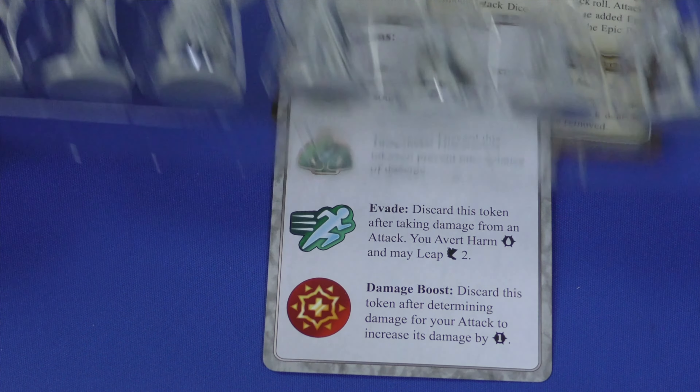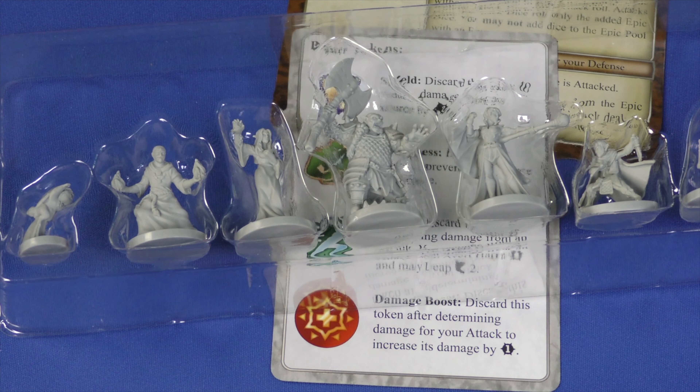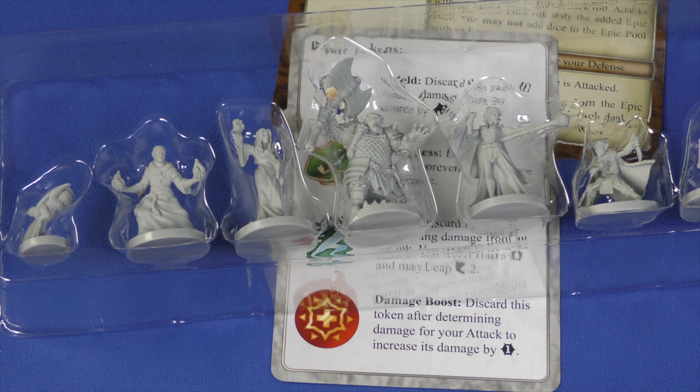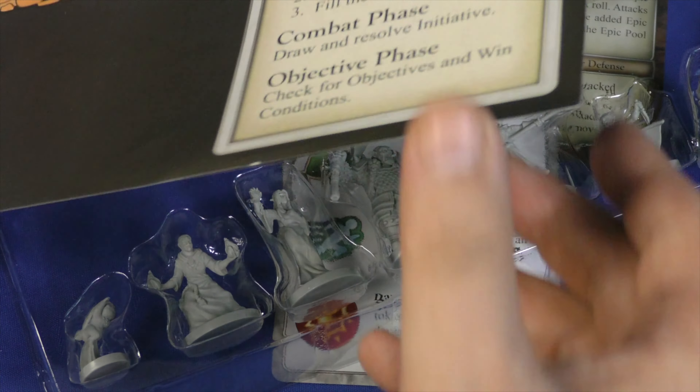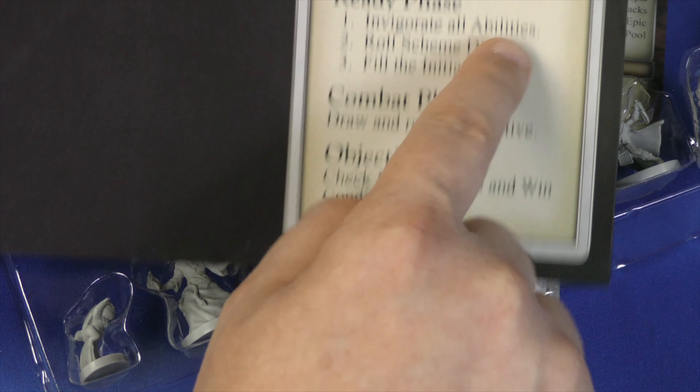That's the way the game works, though there's a lot more involved. You have miniatures for your characters and standees for the different monsters. Each one has a different number so you can keep track of monsters and how much damage they take. Each mission has a very specific scenario. There's a phase where you invigorate all your abilities, roll the scheme dice — which tells the monsters what they'll do — fill the initiative bag, pull initiative, do everything, and see if you've won or lost.